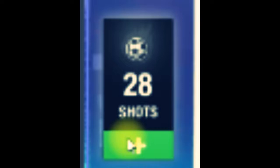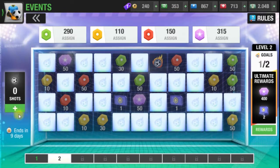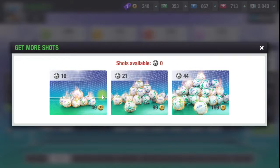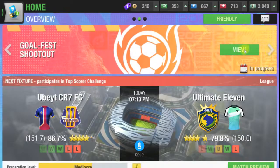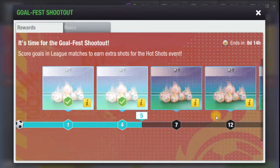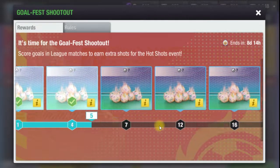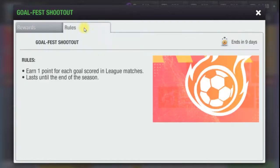How to get hotshot points: hotshot points are available in two ways. First, tokens can be purchased by clicking on the hotshot points. Second, from the event — a total of 42 hotshot points can be obtained by scoring 20 goals in the league through the goal-faced shoutout event.